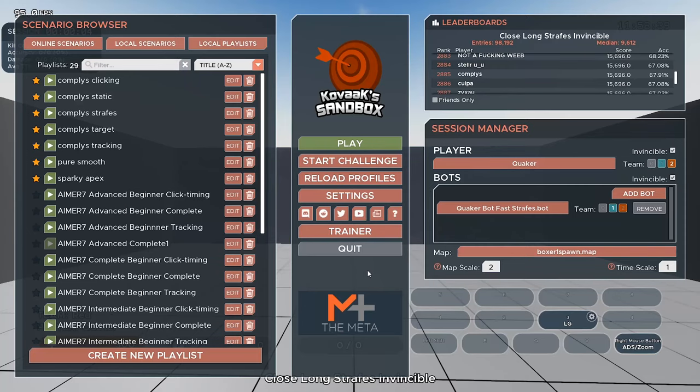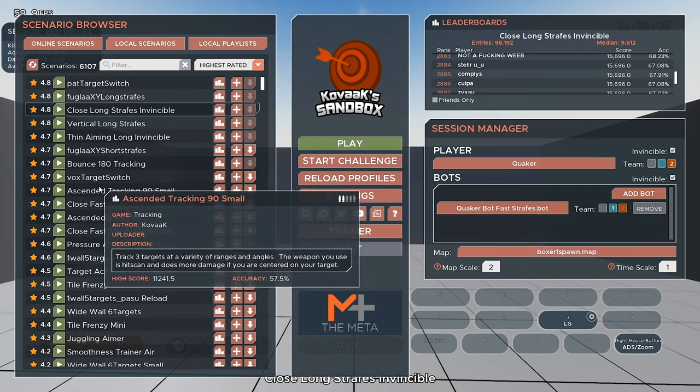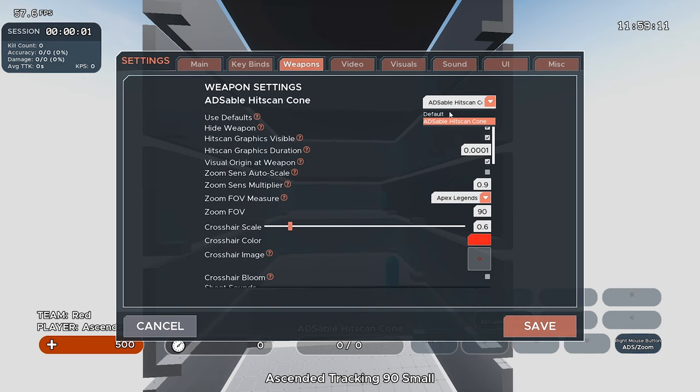Now back in Kovaaks, go to a scenario that supports ADS tracking. My favorite warm-up is 'Ascended Tracking 90 Small' — it's good because it has varying distances and lets you practice both regular sense and ADS sense. Once it's loaded, go into Settings, then Weapons, make sure the default is not selected but 'ADS Full Hits Gain Cone' is selected. Then find 'Zoom FOV Measure' and set it to Apex Legends. Enter the FOV value from the calculator — mine was 94, so I input 94.